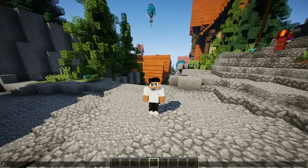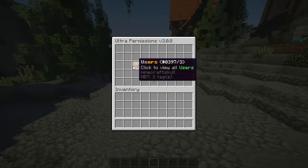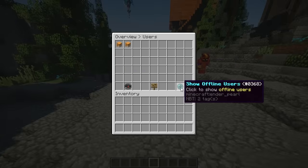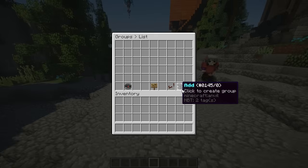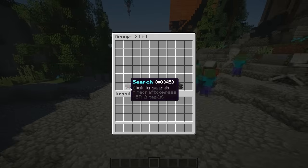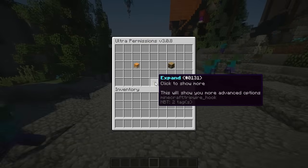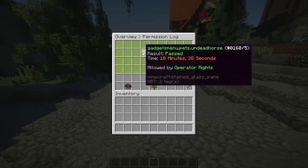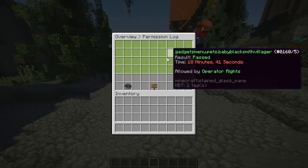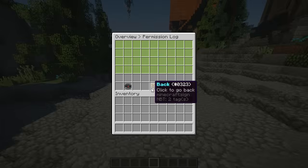Now I can do Uperms and I get this GUI rolling. Here you have two simple options: users — which shows all current users online, you can show offline users, go back, or search users — and then groups, where you have all your groups, can change the order, add one, or go back. If you click to expand, you get a few more options including the permission log, which shows all permission logs, everything passing through — time results and everything that is working.